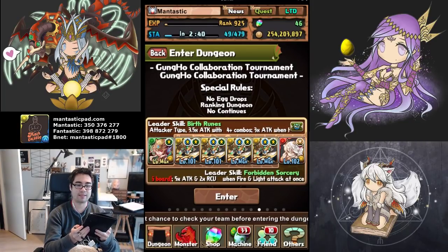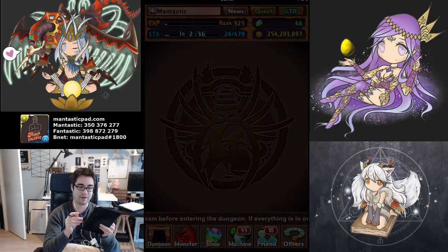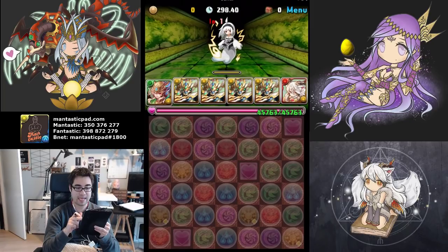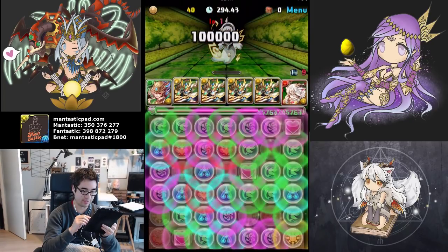Hello, I am Fantastic and Fantastic, and today I'm going to be playing through the Gung-Ho Collaboration Tournament with Brunhild plus Orpharions and Illumina. The general idea is I have enough skill boosts and buttons and bi-colors to go as quick as possible through the dungeon.